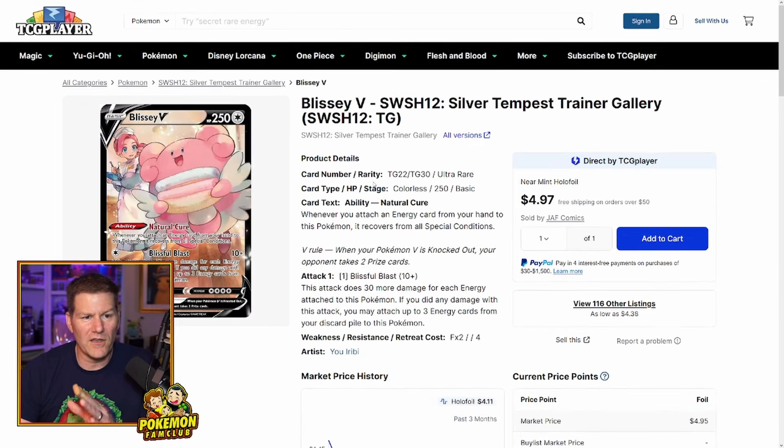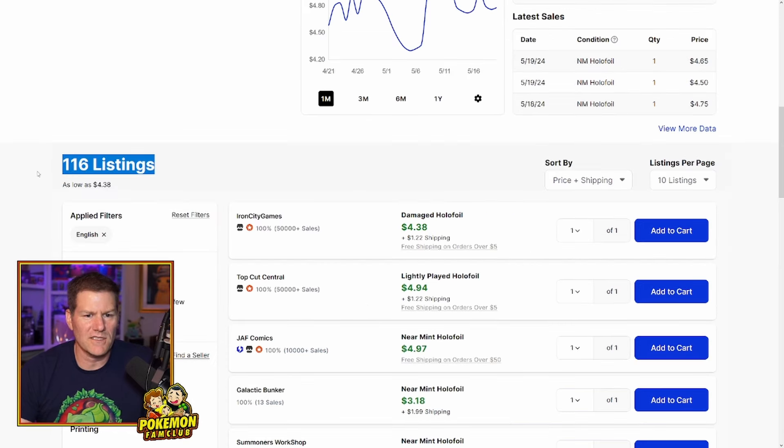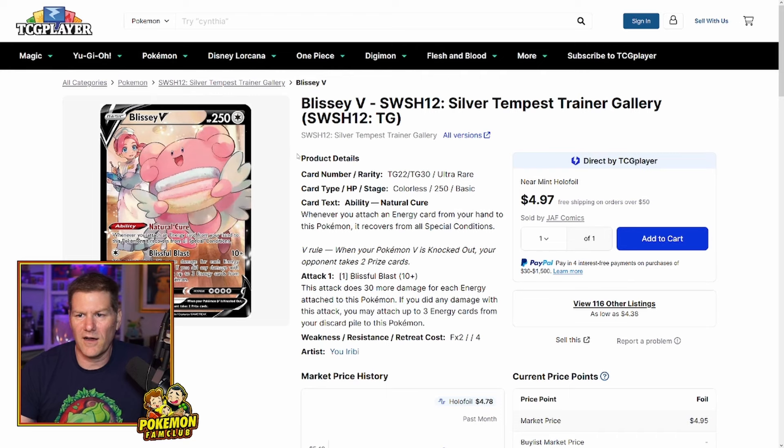On a super budget-friendly card, this Blissey V trainer gallery from Silver Tempest is just a phenomenal looking card. It's got Pokemon Center Lady in it — she's from the beginning of Pokemon, and if you watch the anime, it's Nurse Joy. Silver Tempest is like the last Sword and Shield set that there's still tons out there and people haven't gone crazy. There are 116 of these and you can get them for $5 right now. I think that's a great price for this great looking artwork and card. I picked up one myself just to have in my collection.